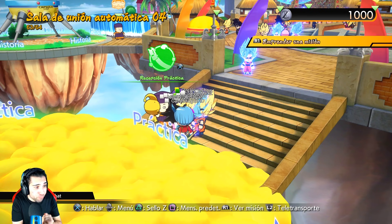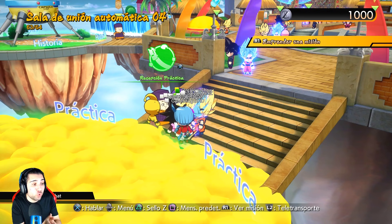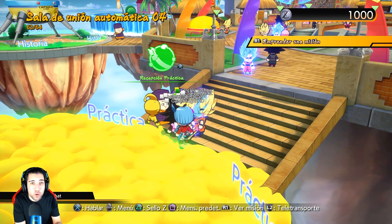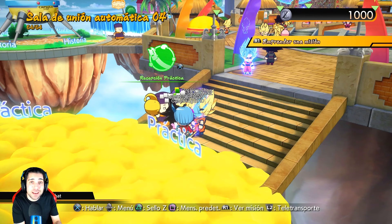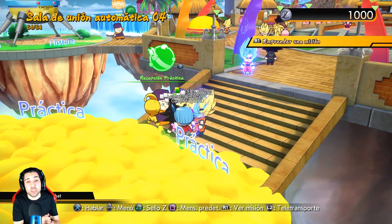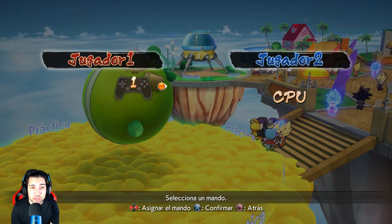Completa el desafío Hyperbolic Time Chamber, la cámara hiperbólica del tiempo, en el modo Arcade con una puntuación A para desbloquear a Goku Super Saiyan Blue. Igual que antes: pasarse en normal, luego en difícil, y desbloqueamos a Goku y Vegeta Super Saiyan Blue. Son realmente increíbles estos personajes.